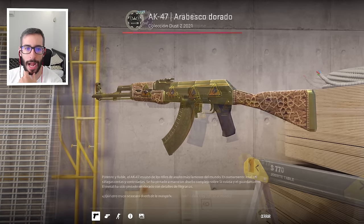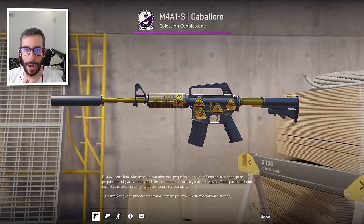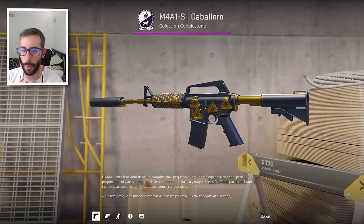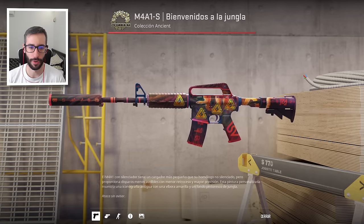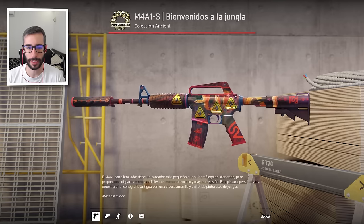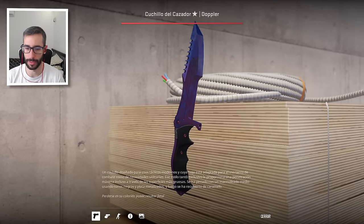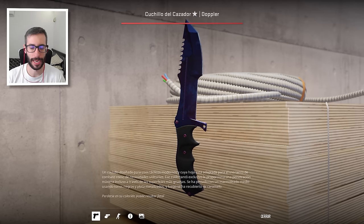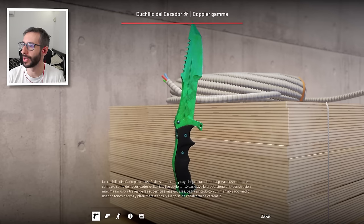Tiene el Arabesque Dorado Factory New, brutal. Tiene la M4A1S Caballero, que permite hacer un contrato de la Dragon Lore con 5 inflamables. También tiene la Welcome to the Jungle con 4 pegatinas. Nunca había visto un inventario con estas pegatinas. Tenemos también el Black Pearl, el cazador número 32 del mundo, el zafiro, el rubí y el emerald — las tres combinaciones.